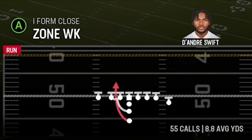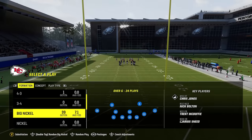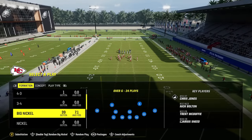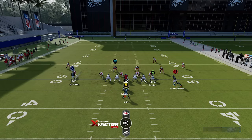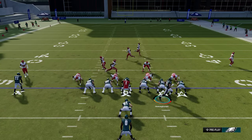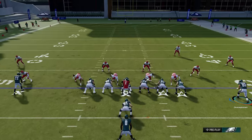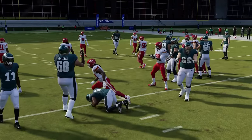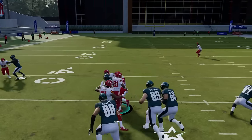There's also the zone weak, which is a really good inside run. I typically only use it if my opponent has spread looks or small defensive formations like nickel or dime packages. There's not a lot to this setup, but I'll often make the same outside motion just to make my opponent think I'm running it outside. I'm mostly just looking for a hole — I find it best to flip with the right stick so I can run to the strong side. There are definitely a lot of cutback lanes averaging close to 10 yards per carry between these two run plays.